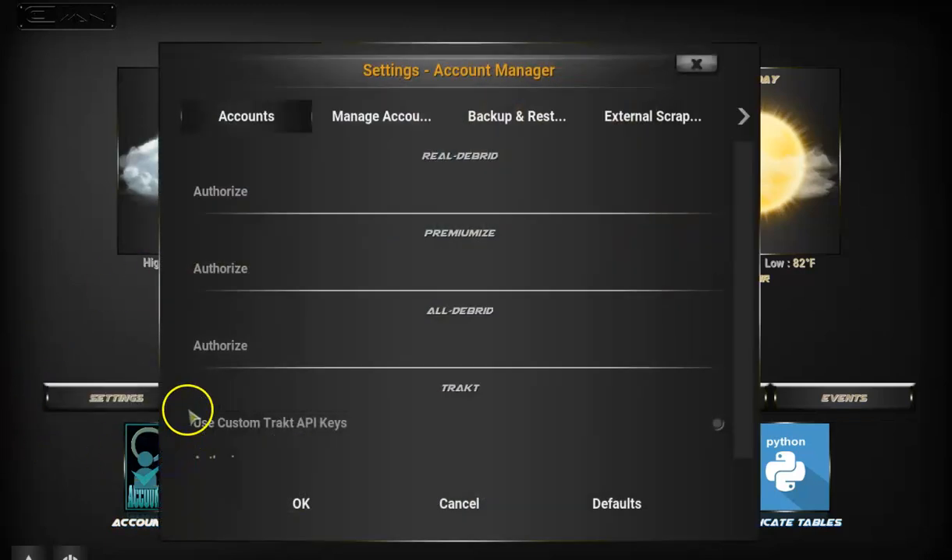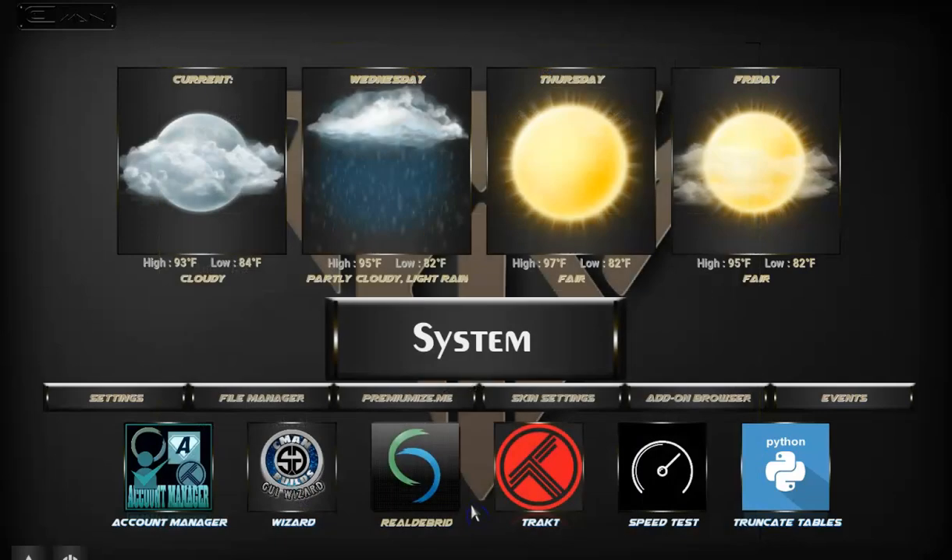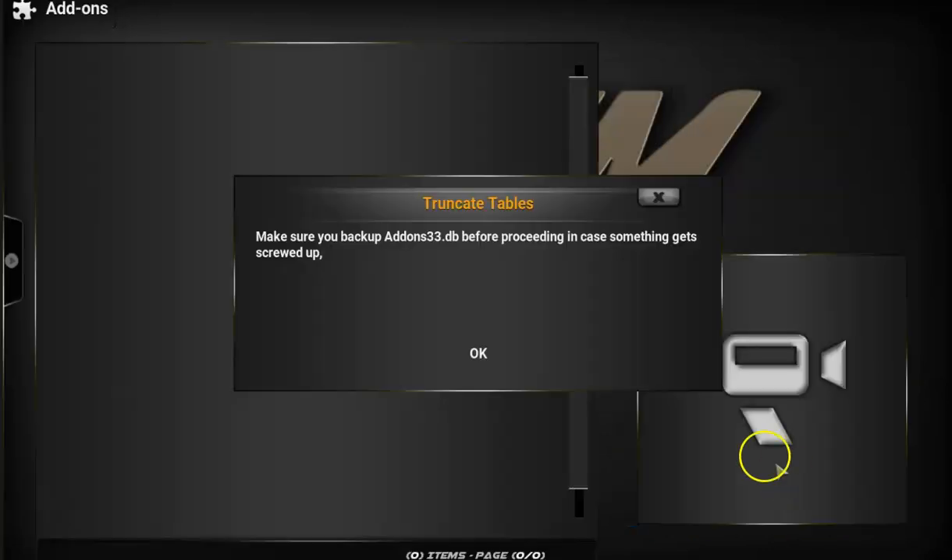Then go to account manager, where you'll find various account options. You cancel and go back to truncate tables — this is the Python section, you can check that out too.